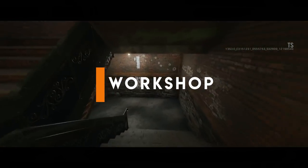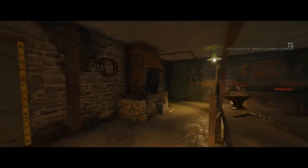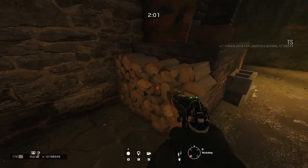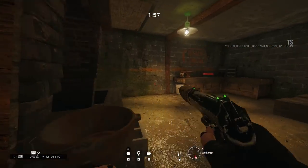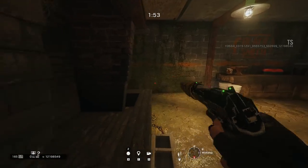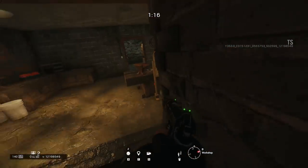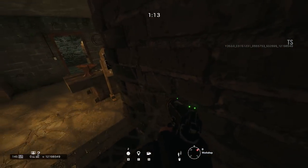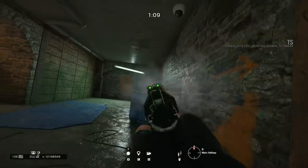Moving on to the third spot guys, we're heading down into the basement level of the map into the workshop. This one is a little bit tricky — what you need to do is vault up on top of the firewood. Once you're up there, go prone and push towards the metal bowl next to the fireplace. Once you've moved up over the metal bowl, keep pushing to your left while moving forward and you will fall down inside the fireplace, giving you a great little spot as a lot of people might try to push in towards the basement objectives from the door to the right.